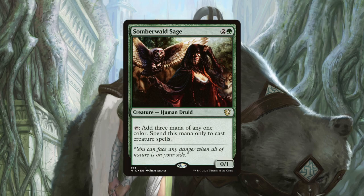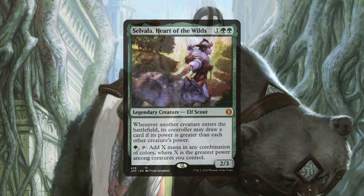Somberwald Sage also costs three mana and produces three mana of any one colour, but this mana can only be spent on creature spells. Our creature density means that this will almost always be able to cast all the cards in our hand, and like Llanowar Tribe, is a great card to curve into.